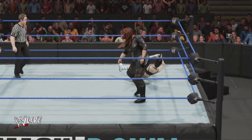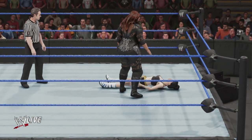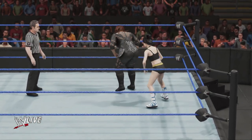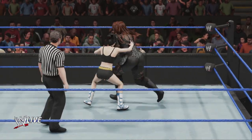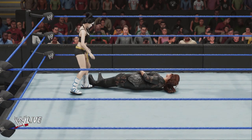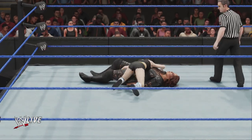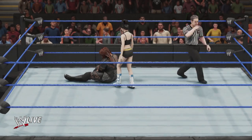Nia Jax did not waste any time in becoming a dominant force in NXT. After cryptic vignettes declared that Nia wasn't like most girls, she proved it by laying waste to NXT's best en route to Women's Championship contendership. The knee lands. She clearly liked the results from the first time she delivered that move — going back, she goes for the cover. And a kick out. Not even close on that one. Gonna take a whole lot more.